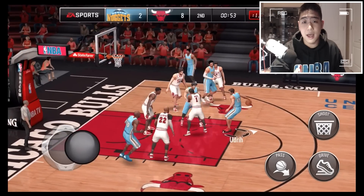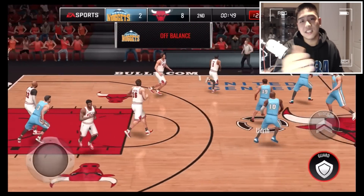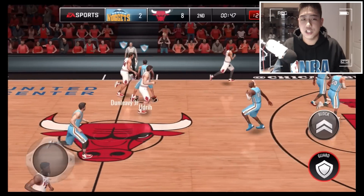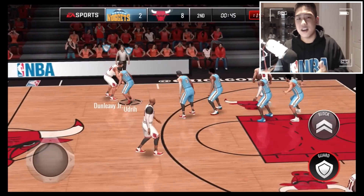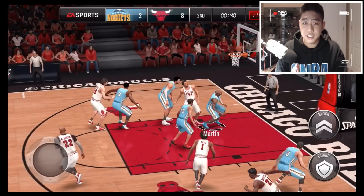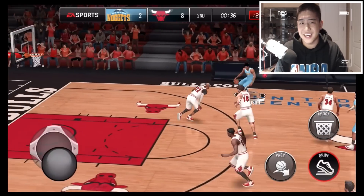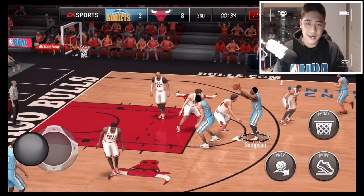We got four seconds left on the shot clock, he's going to pull up and miss — and look what it says: 'Off Balance.' That is actually really good shot feedback right there. He was kind of off balance doing a little fade away, so that tells us why we missed the shot. That is pretty smart. We still get that animation where you get bodied going into the paint, but that is kind of realistic — you should get bodied when you're trying to drive with a center or power forward on you.